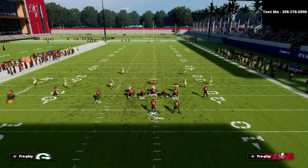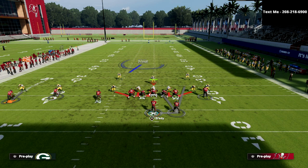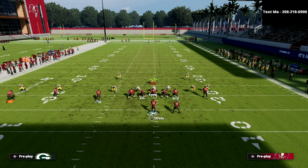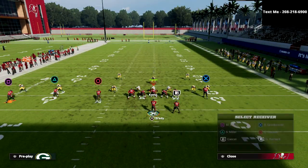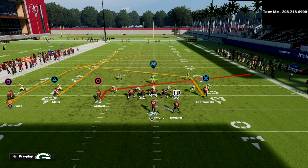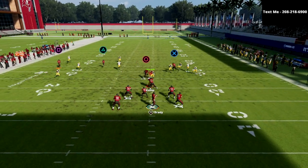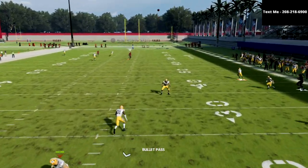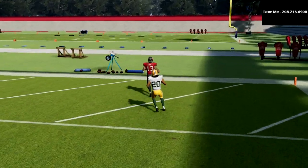Now I want to move on to everyone's favorite defense in Madden 22, the Mike Blitz 3 — the most-called defensive play in the game. We're going to show you how we can bomb it over the top for a one-play score with the exact same route combination. The beauty of this is it's the same route combination and you have a running back blocking, so you have really good protection. As you can see we're able to bomb the Mike Blitz 3.